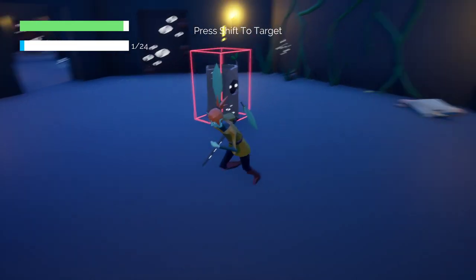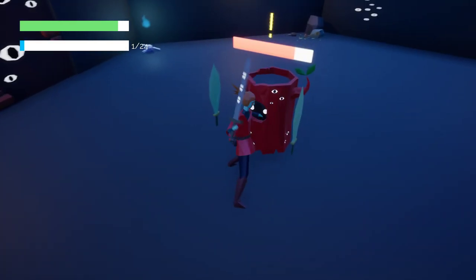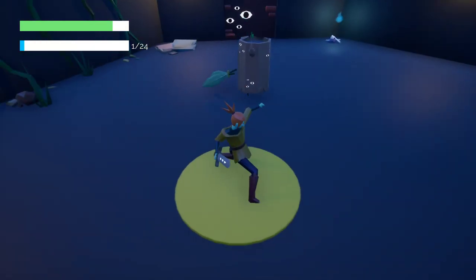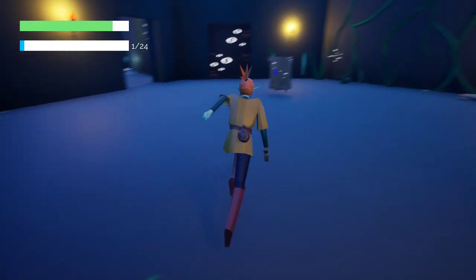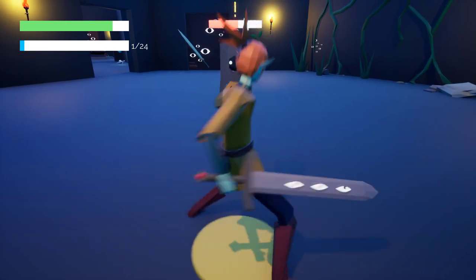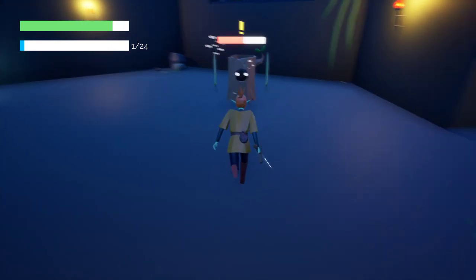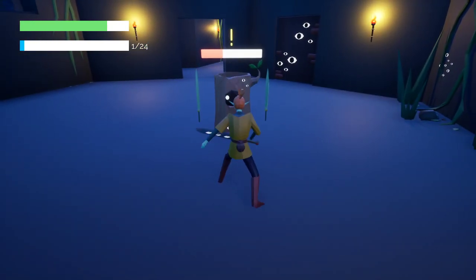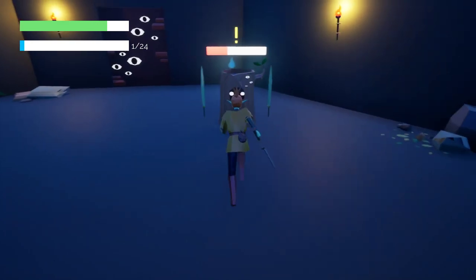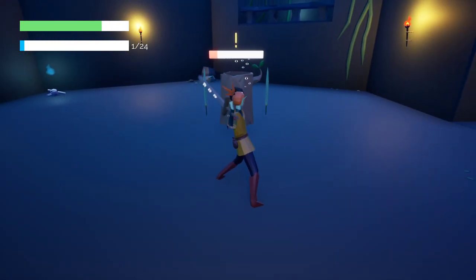Oh Lord, he is fast. Shift to target — I was trying tab. It's kind of hard to swing it. A little bit clunky. So when you're targeted, you can't see yourself swing your sword, which is kind of annoying. Oh, you got to hold the left click to swing your sword. Got you. Oh my God. I was just tapping.